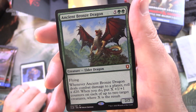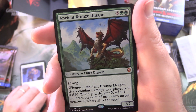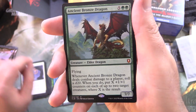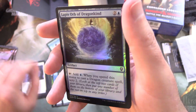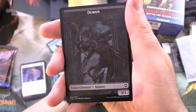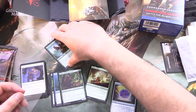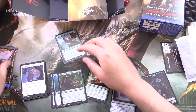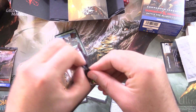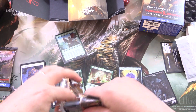And a Mythic — what?! Ancient Bronze Dragon! If you saw the video the other day, this is a very uncanny coincidence. We will sleeve that up in a second. Lapis Orb of Dragonkind — foil! And a Demon Token. That is insanity. What are the odds of pulling a dragon? I wonder if they're juicing these up a bit more than usual. Let me know in the comments if you've noticed an unusual number of dragons out of these pre-release packs.